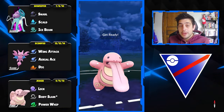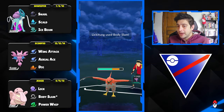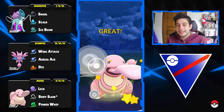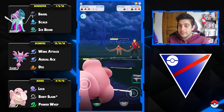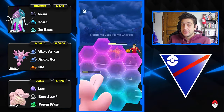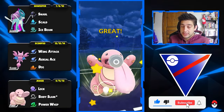They have a Talonflame which now can learn the move Fly, which is pretty neat. I battled a lot of Talonflame users running that move and was surprised by how easy it is for Talonflame to get there — pretty much like the Flame Charge energy requirement. You need 3 fast attacks for the first charge and 2 for the second, which is pretty good.